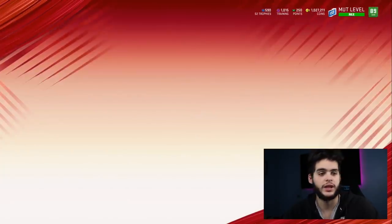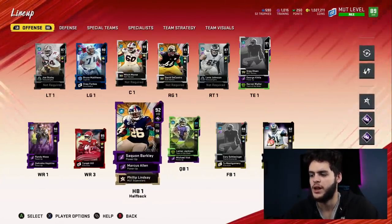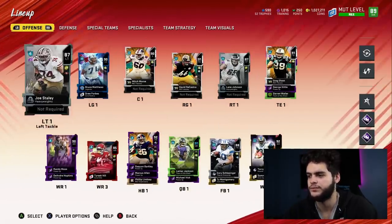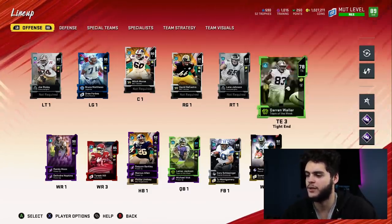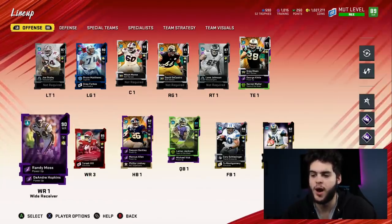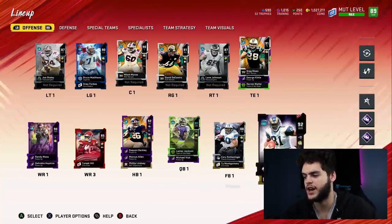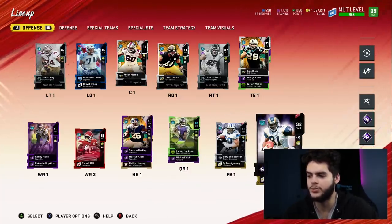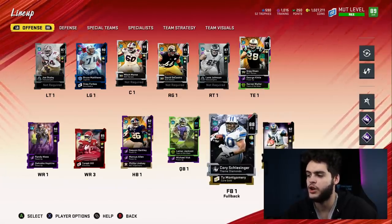To give you guys a good look at what it could look like, let me come over to my team. Saquon Barkley is NAT. DeAndre Hopkins is NAT — I got him from solo challenges. George Kittle is NAT — I got a theme diamond card and then powered him up a little more. Randy Moss you can power up for pretty cheap. Michael Vick I powered up to his full training card. Tory Holt comes with the game — you just have to play and get him done.